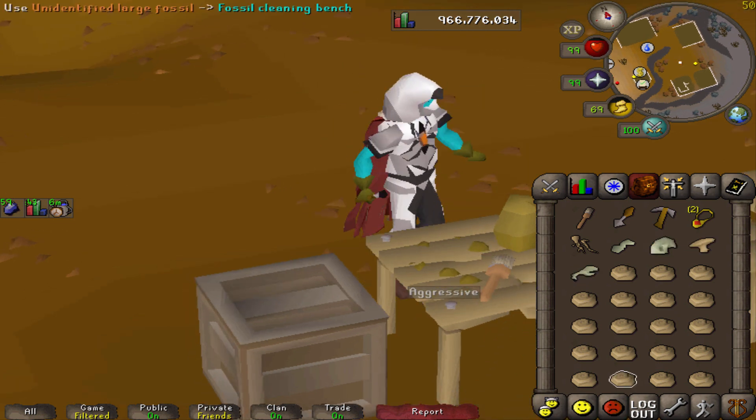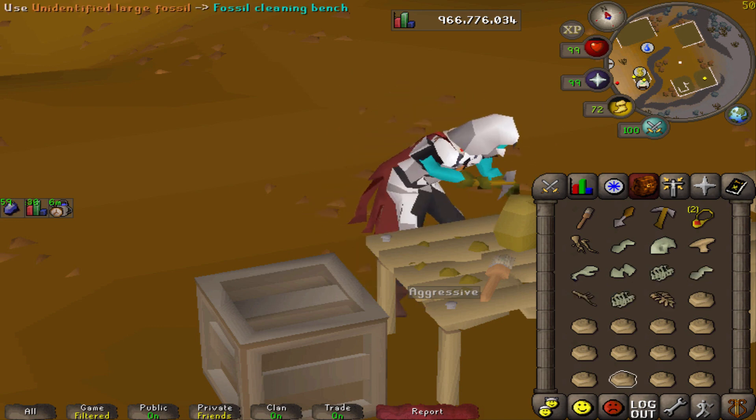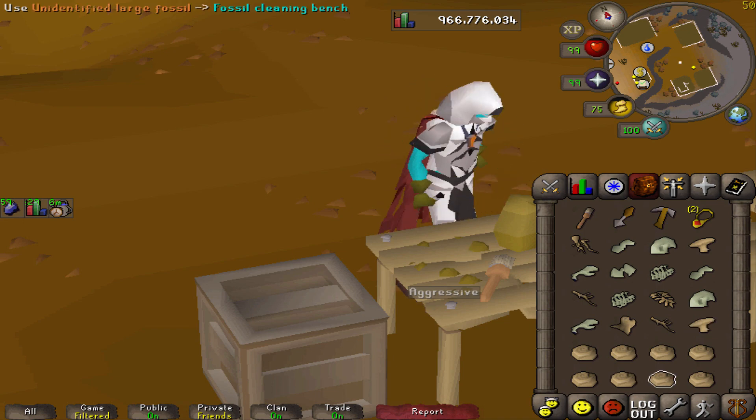It looks like the fossils aren't random. Although there's like a weird glitch, I think — sometimes it's off by one. It kind of works out to giving you enough, but sometimes it's just off by one. It's kind of weird.